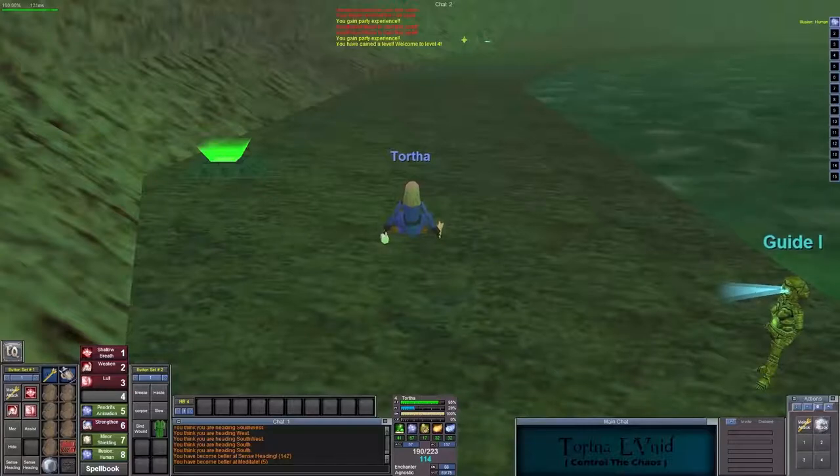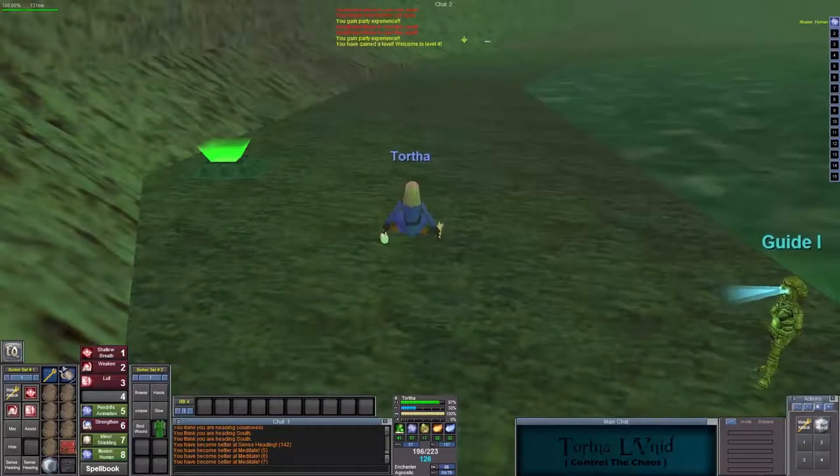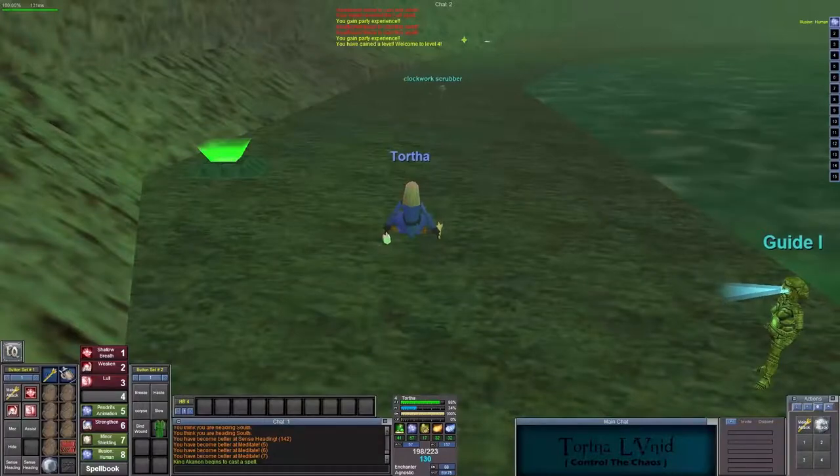But that's it guys. Hopefully you enjoyed level 1 through 4, Steamfont. Nothing easier than that — this is the zone to go to, and Qeynos Hills isn't bad either. So that whole area 1 through 6 is Qeynos Hills and Qeynos Hills. Six through 12 is Blackburrow, and that's easy. But anyway guys, hopefully you enjoyed this. This is Cypher Deck. Peace out.